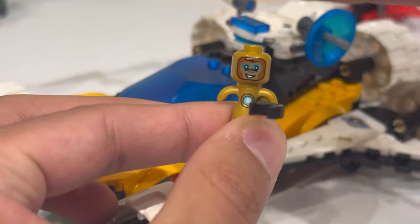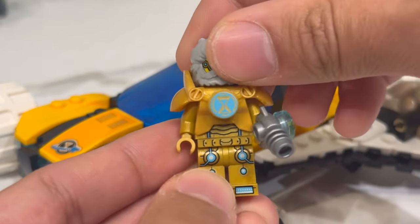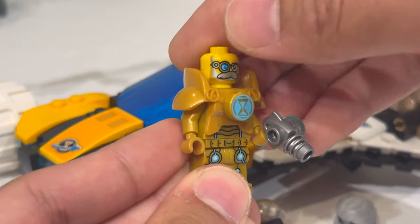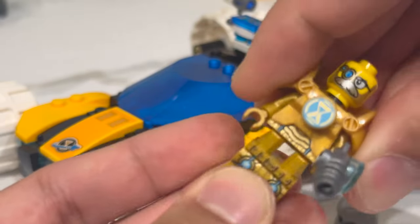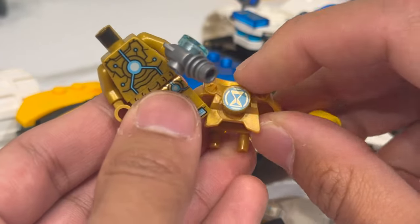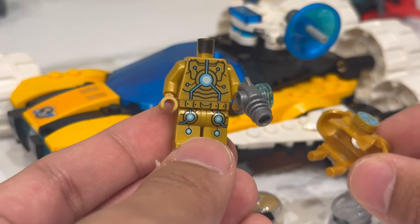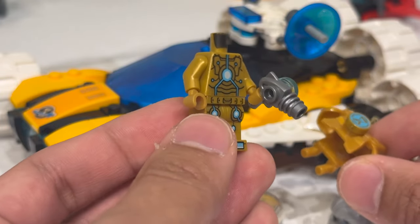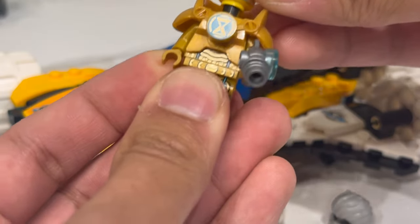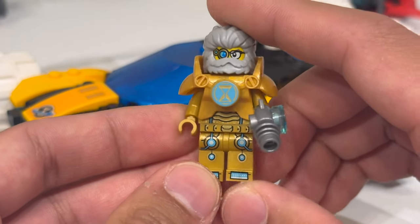You also get the smaller figure of Albert the Monkey in a pearl gold outfit this time, which is quite interesting. I'm very curious to see in the show what this golden outfit type of thing is about. Mr. Oz himself has a complete makeover — his beard is actually metallic silver this time, which is quite cool. He has a specialized eye attachment, which definitely adds to the flair of it. This is the first time they have colored the special Space Marine armor in pearl gold as well. New print on the front for the 1x1 circle, and the armor feels like it could be like an Iron Man armor — a superior golden Iron Man version of the character.